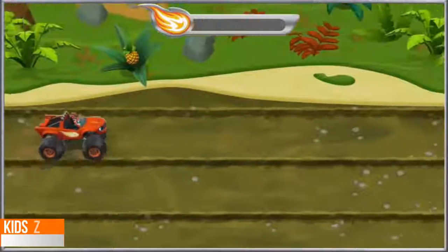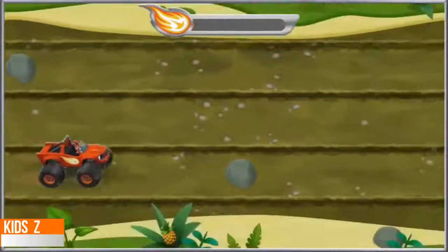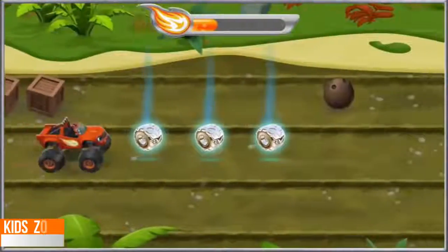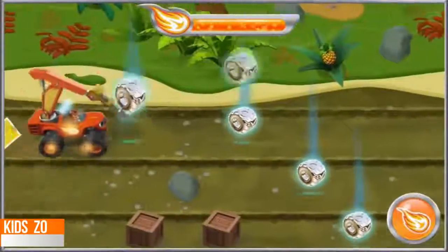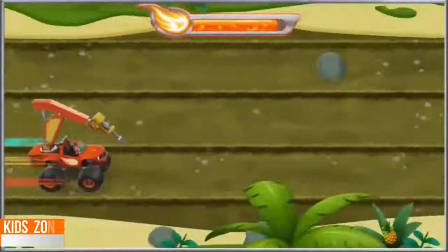I'm coming for you, Zeg! Watch out for rocks, crates, and coconuts. If we hit one, we'll slow down. Woo-hoo! I'm a jump-loving monster machine! Yeah! Each time we do a trick, time to transform into a jackhammer so we can use its sharp wedge to crack open obstacles.